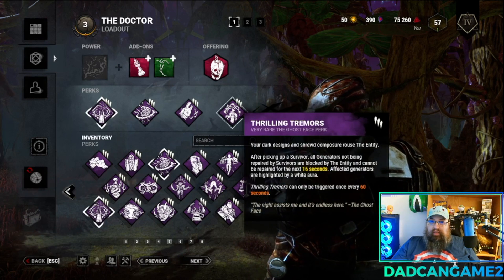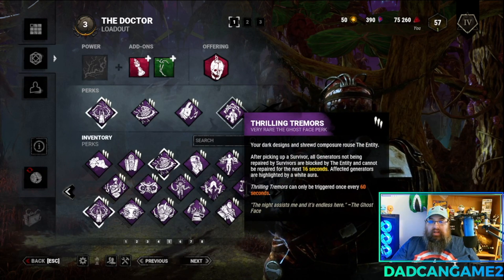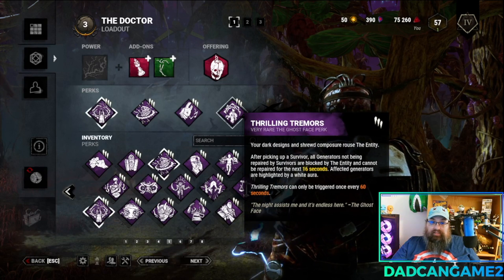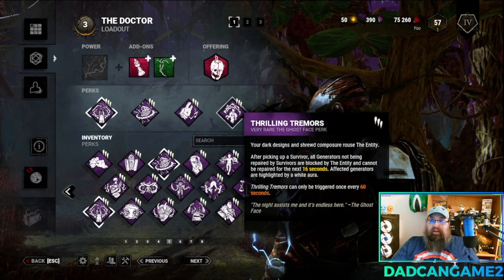Lastly we're going to bring in Thrilling Tremors. After I down a survivor and pick them up, every generator not being repaired at that time is blocked and shown to me with a white aura for 16 seconds. Which means I can see any generator that is being worked on and then prioritize them.